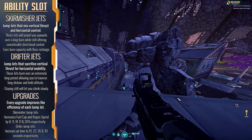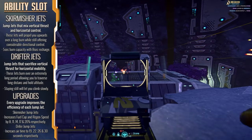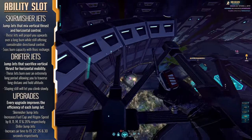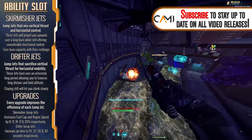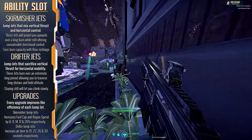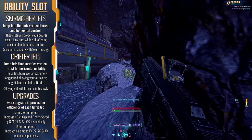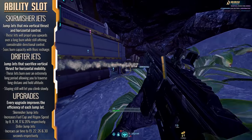Our next Jump Jet puts us on course for more situational options, starting with the Drifters. Drifter Jump Jets sacrifice a lot of vertical thrust in favour of horizontal thrust. If you activate these Jump Jets without pressing any Movement Keys, your character will very slowly begin to gain some altitude, but you'll quickly become a hovering target. The real benefit comes from pressing your Movement Keys — you'll move at an incredibly fast horizontal speed, and while burning these jets you'll descend incredibly slowly, allowing you to cover great distances while maintaining altitude. This does require launching from a high-altitude location to get the most out of the jets.